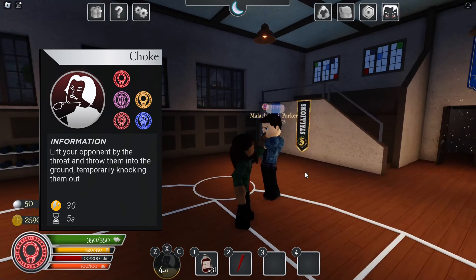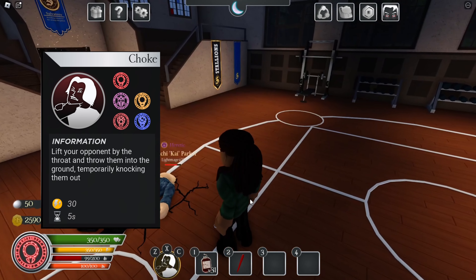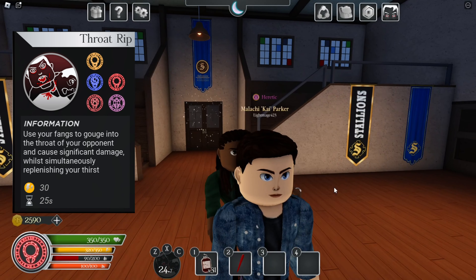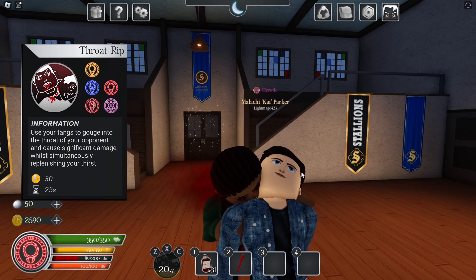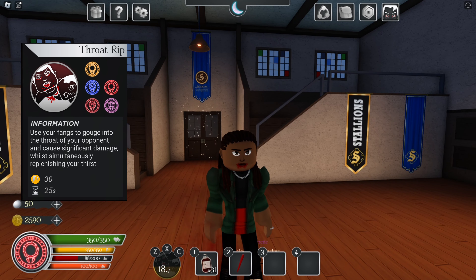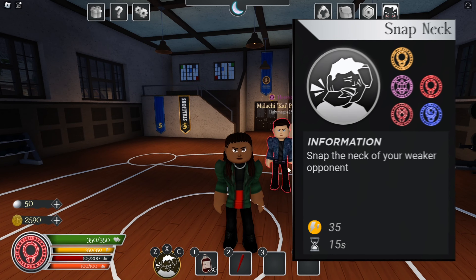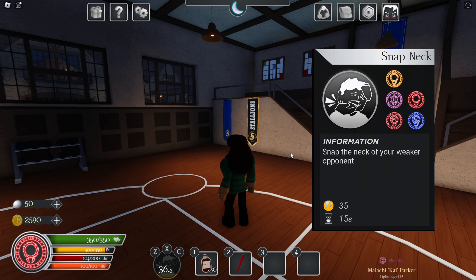Caleb has choke — I love this animation. It does decent damage and leaves a crack in the floor. He also has the basic vampire throat rip, which activates his vampire eyes and does 100 damage while ragdolling the victim. And there's the basic vampire neck snap, which sets everyone's health to zero.